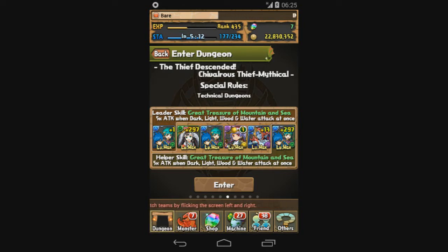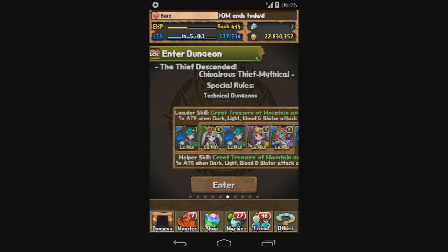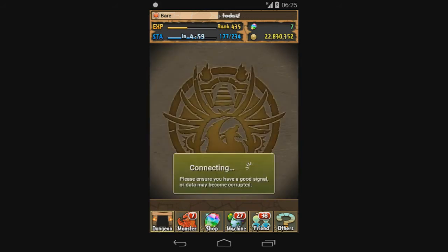Hello everyone, it's time for Goemon, and we're going to do this one with Umisachi. Since he's a watermane, there's a lot of fire attributes in here, so this should be perfect for him. He might get bound a few times, but we'll see how we do.